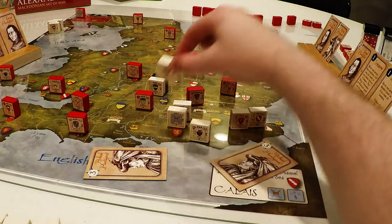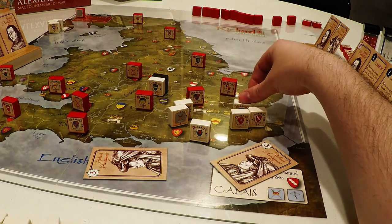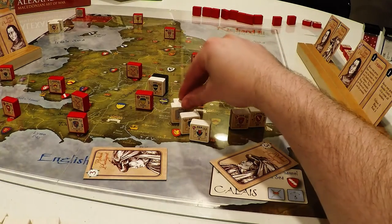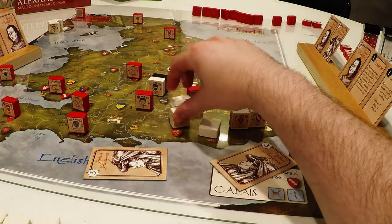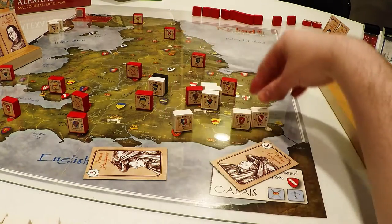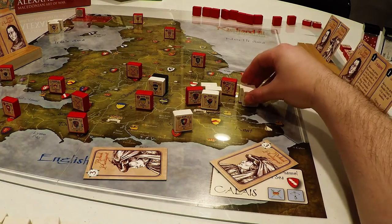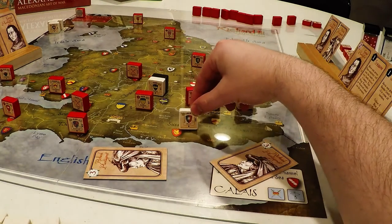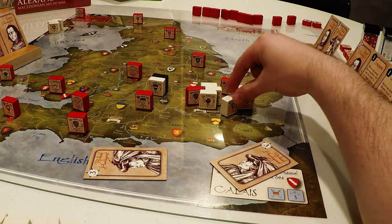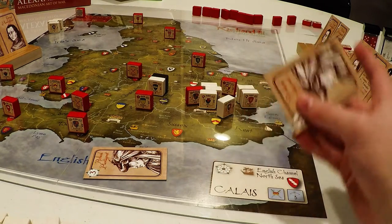If a side has 13 movement points or less in their hand, they're allowed to mulligan. Let's do one to get Suffolk here with the rebels — he'll lead that rebel force. We can only move three across that border. We're actually going to move these three up across the blue border to here, and then these two will move up across the blue and then the yellow border into Essex. He can't quite get there, but he will reinforce this battle.